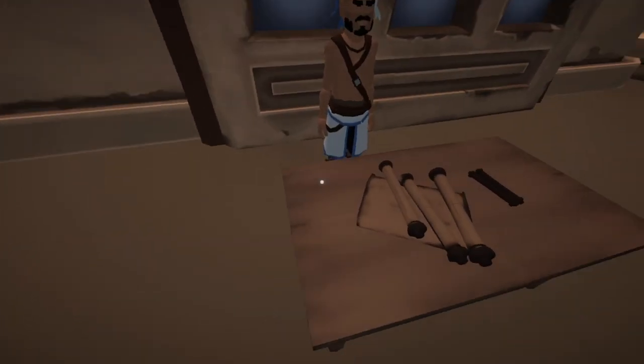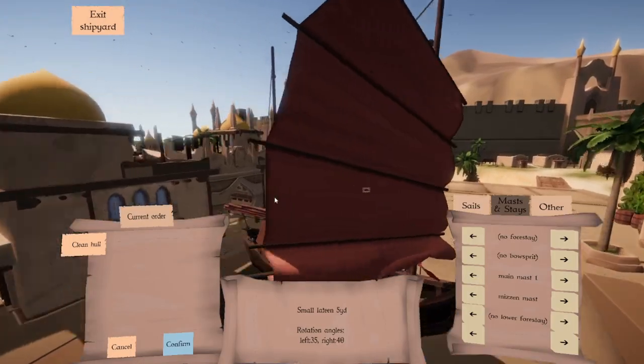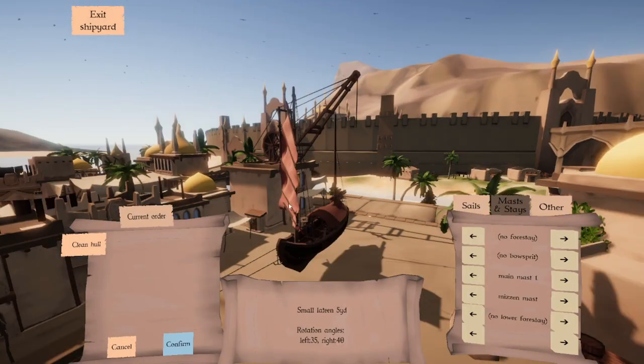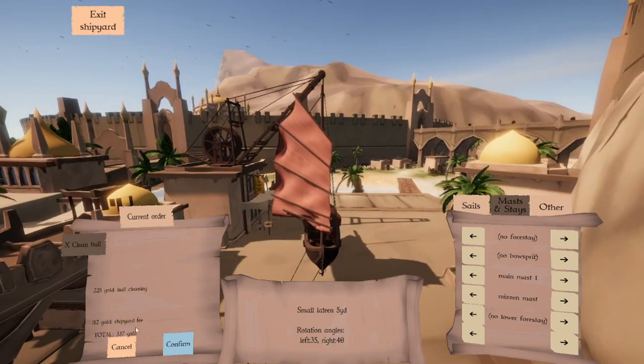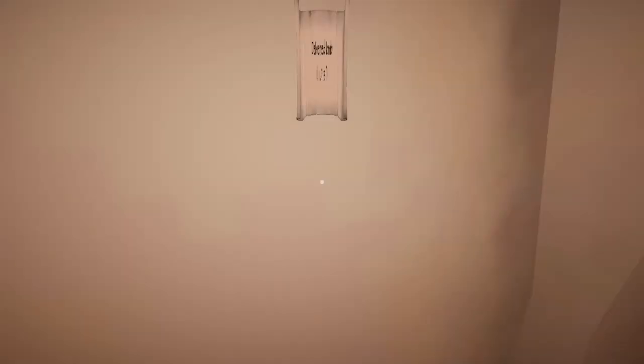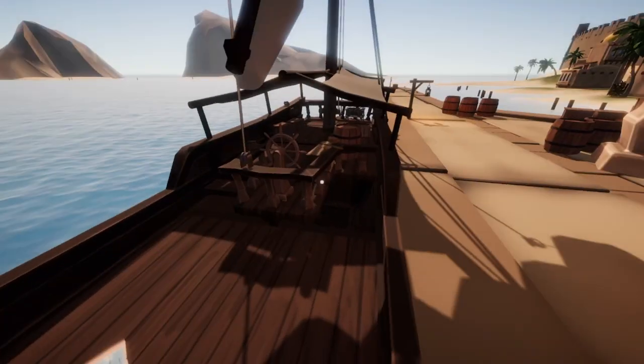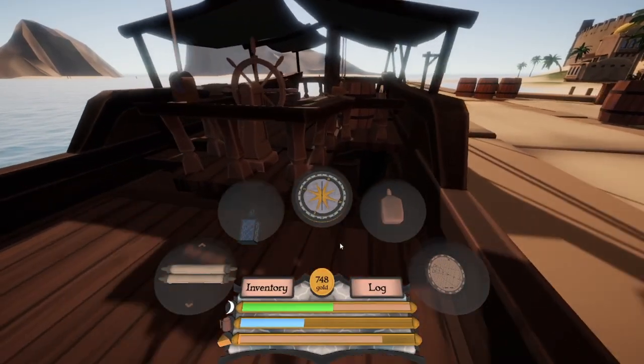Is this the guy we've got to talk to in the shipyard? We can clean the hull if we wish — that costs 225. I just realized we didn't have enough money to do anything with the sails, so let's offload some of this stuff. Once I've offloaded all of the mission cargo, hopefully we'll get a bit more money.